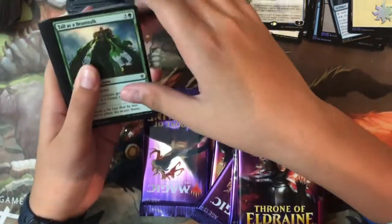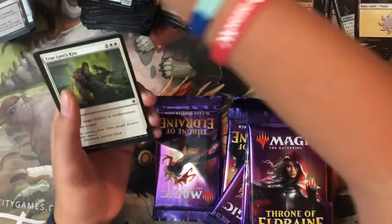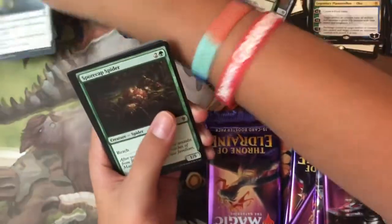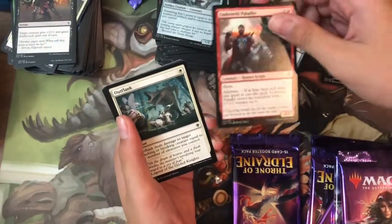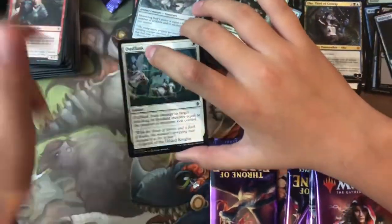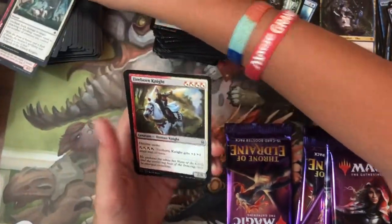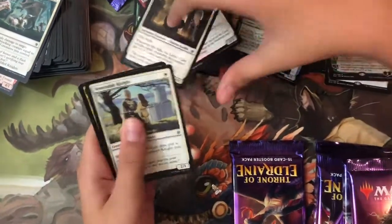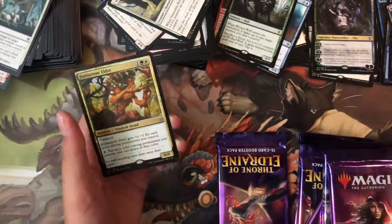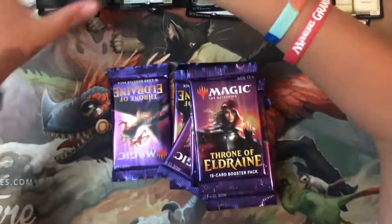Pack forty: Toss the Beanstalk, Golden Egg, Witch's Cottage, Beloved Princess, True Love's Kiss, Spore Cap Spider, Steel-Gaze Griffin, Lash of Thorns, Ember Pattern — no foil. Uncommons: Fireborn Knight, Syr Alin the Lion's Claw, Venerable Knight, and the rare is Fey Burrow Elder — it makes mana.